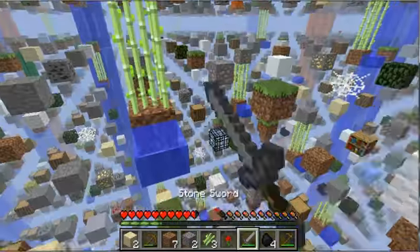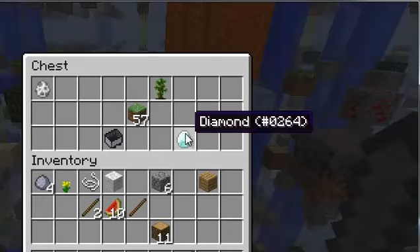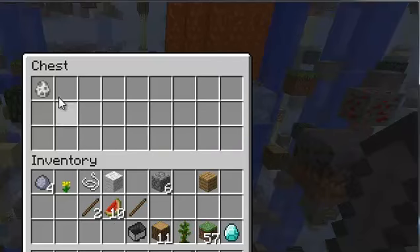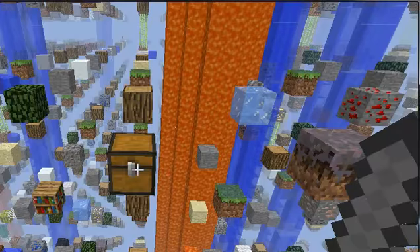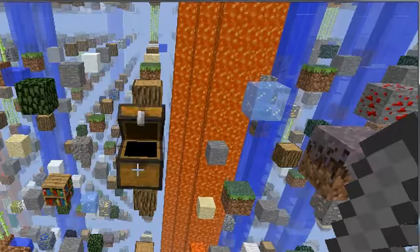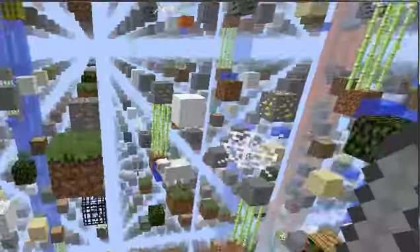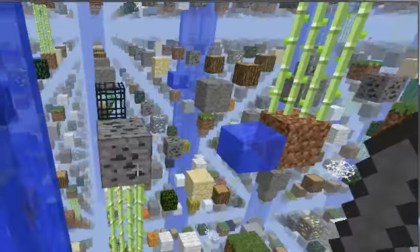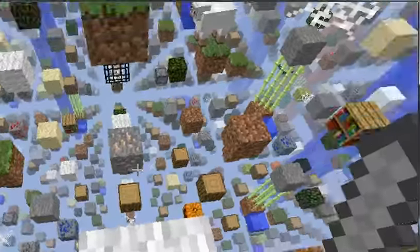Lag. Oh, there's a sheep spawner there. Yes! Oh my gosh — a ghast egg? Why would I want a ghast egg? That doesn't make sense. Who on earth would want that? Whatever. This is just turning into a nightmare.